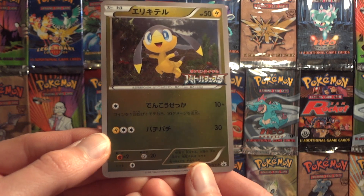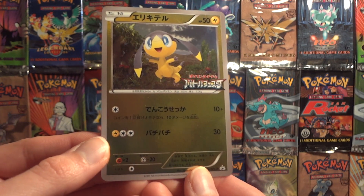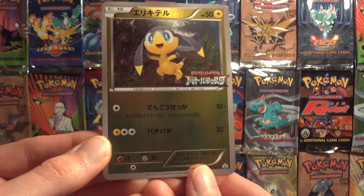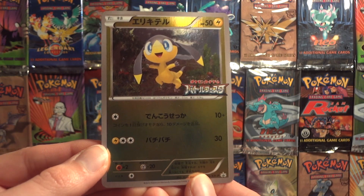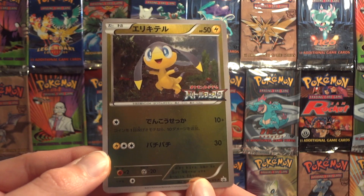This card was reprinted in the English Phantom Forces set, but it was never seen in a Japanese booster box set. This explains why there are two different Helioptiles in our Phantom Forces — one was the Helioptile featured in the Japanese equivalent of Phantom Forces, and the other was a reprint of this card.